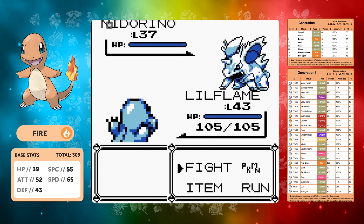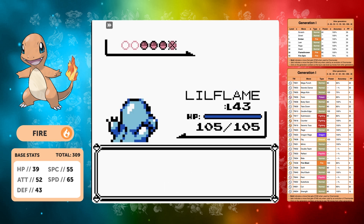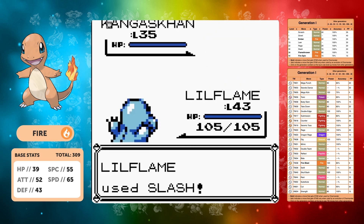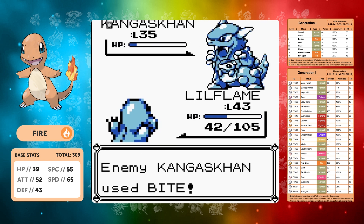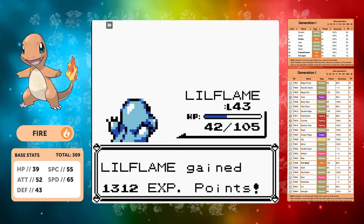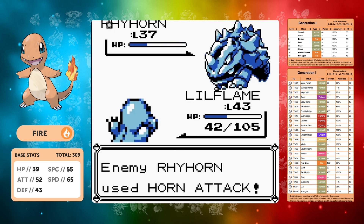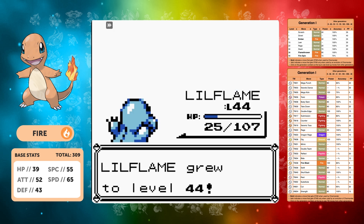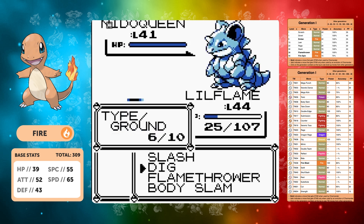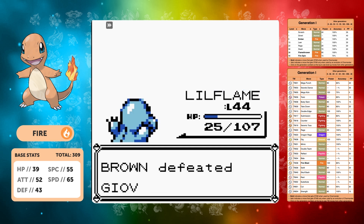For Giovanni at Silph Co, Dig handles the Nidorino. Kangaskhan takes three Slashes and we take a lot of damage. Rhyhorn takes two Digs — not great. Against Nidoqueen on 23 HP, we Dig past Body Slam, it goes for Guard Spec giving us a free second Dig, and we do pretty well. The mid-game is quite decent but the later game is going to become very difficult.